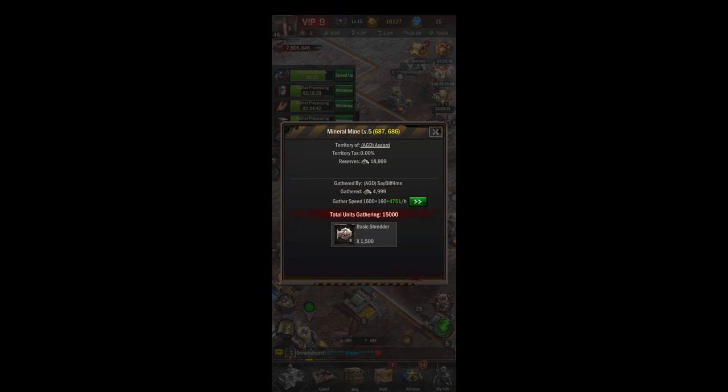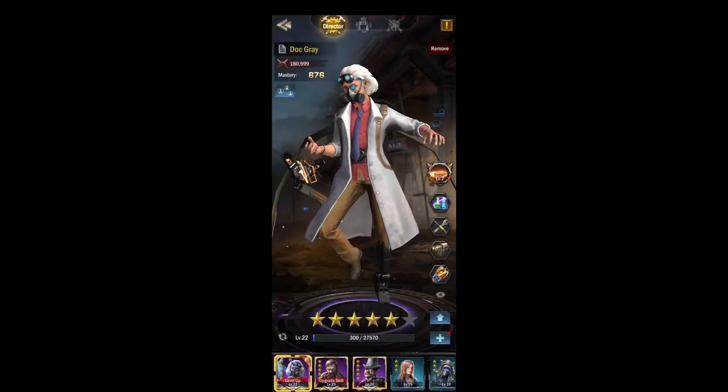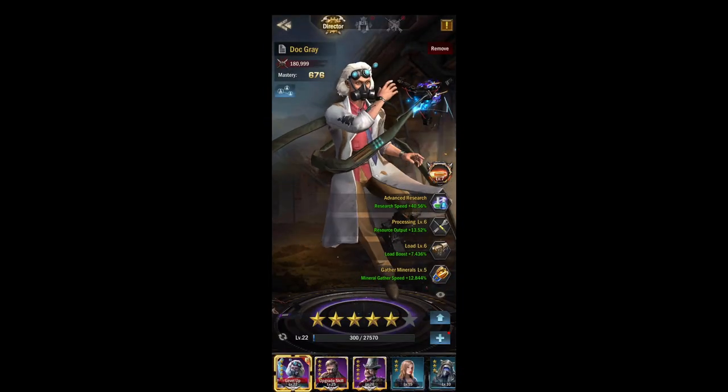Another tip: if you check the mine you're gathering on, you'll get a notice of how much you have gathered. For daily quests, you need to gather a certain amount of each mineral — I think it's five thousand, ten thousand, and twenty-five thousand. As you can see I'm one off, so I would not want to recall my troops yet — just wait to gather one more mineral and then the daily quest completes.